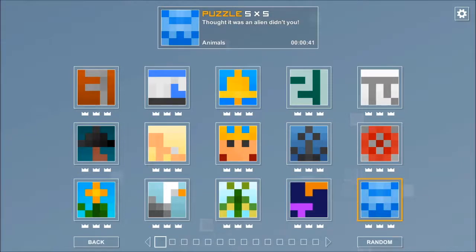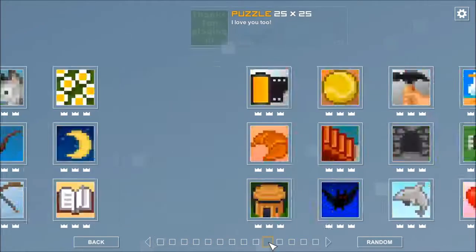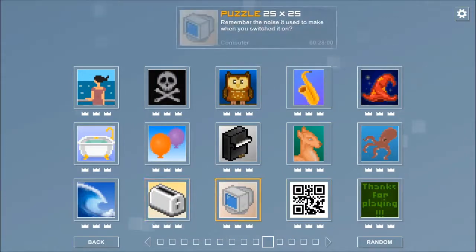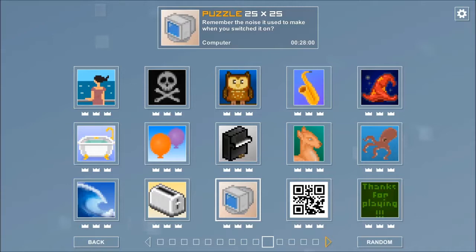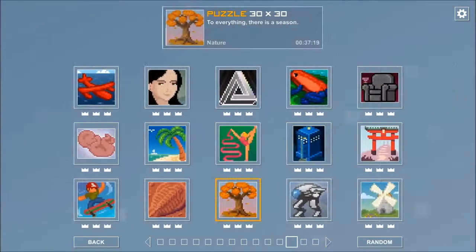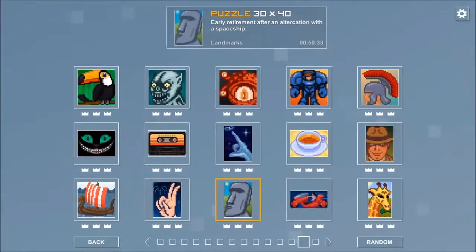Browsing the puzzles by keyboard is a bit clunky. They come in sets of 15, and each of these squares on the bottom represents a particular batch of 15. When using the arrow keys, you can go down and select the next one, but then it puts the selected box back on one of the puzzles, so you have to go down again, press the arrow, down again, and press the arrow.